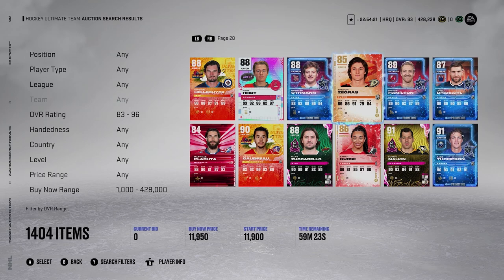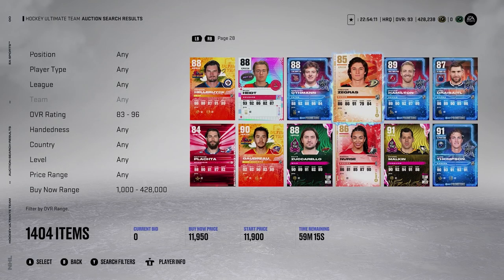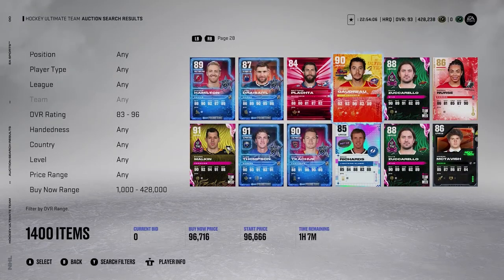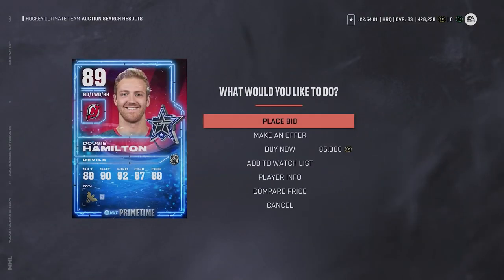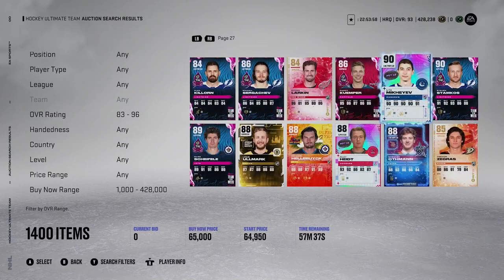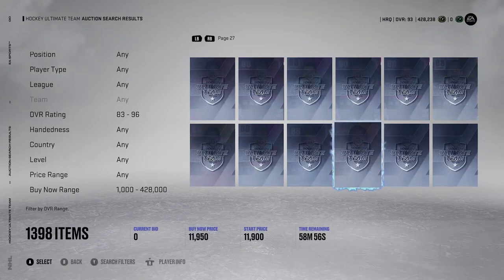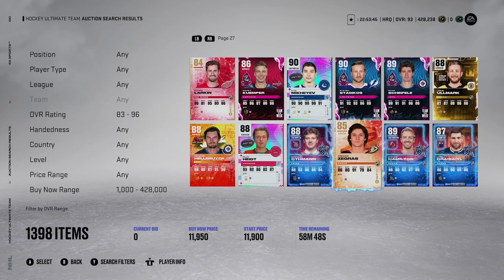The best time to use the 59th minute method is when packs are being opened: Rivals rewards, Squad Battle rewards, Friday when new events come out, or when big packs are releasing in the store like ultimate choice packs. Right now there's no action because it's noon on a Monday and not many people are on — though that could also be a good time to snipe because fewer people are doing this method.